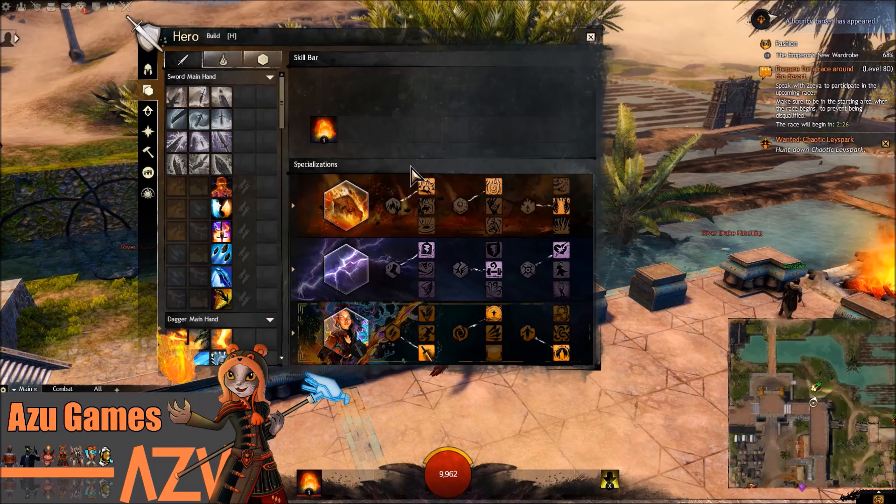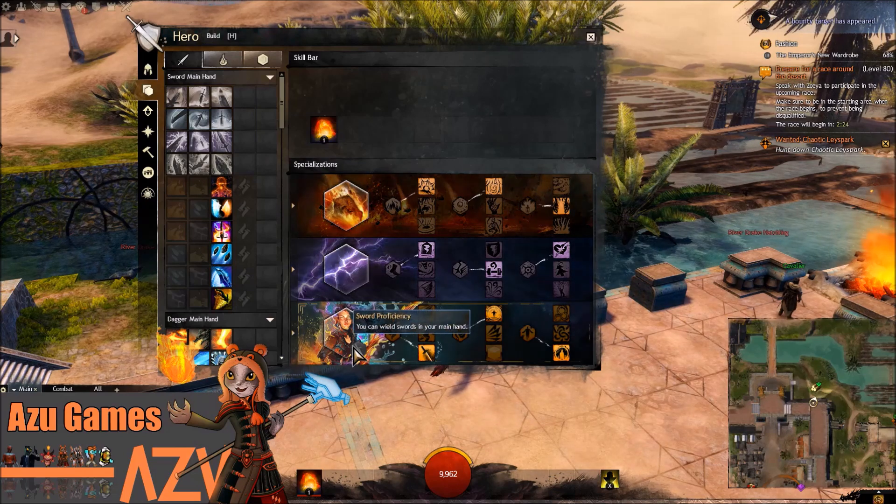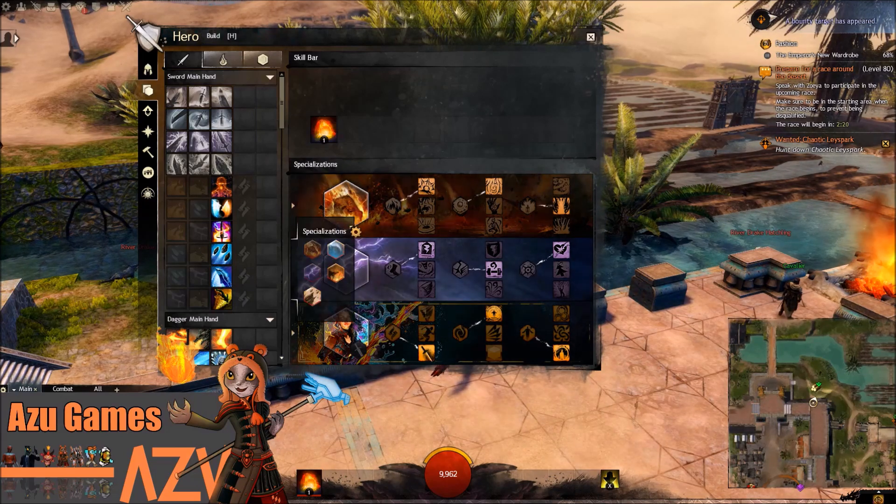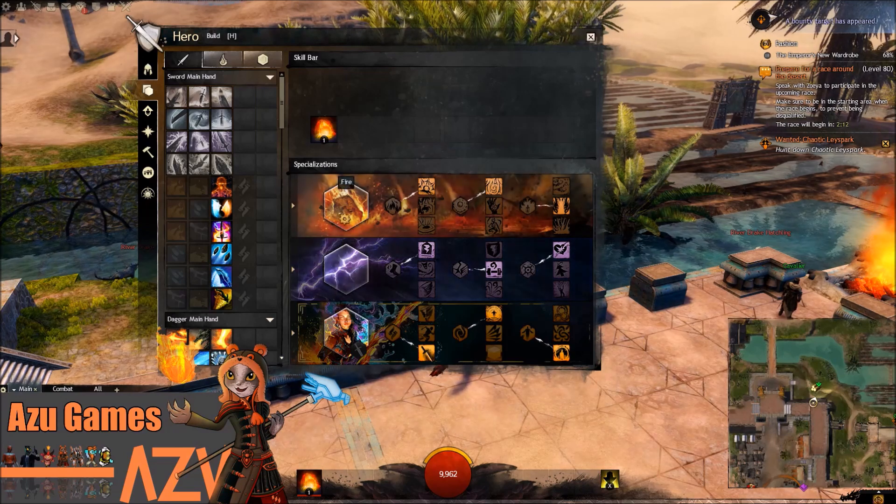The specializations I usually use are Fire, Air, and Weaver. You could also go for Fire and Arcane — that's also a really nice choice — but I personally like to go with Air and Fire.